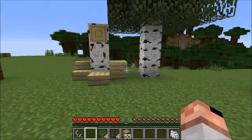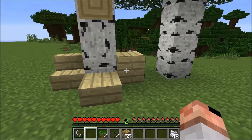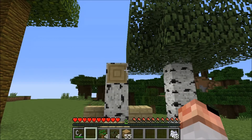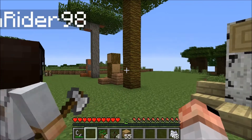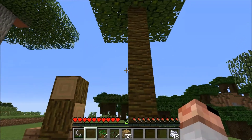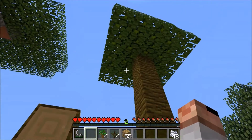I really like the fact that now we've got all these different colors of stairs and slabs and blocks. With six of them you can really do some interesting things. I wish they would change and make doors and trap doors and fencing colored as well — that would be really cool.